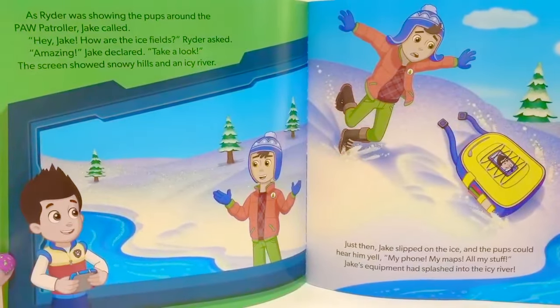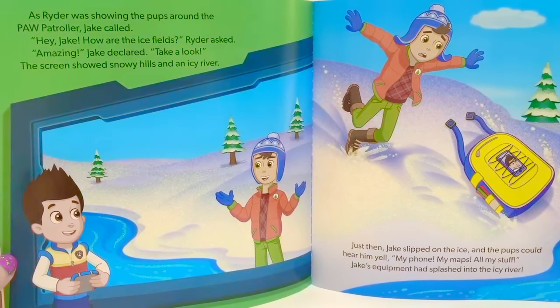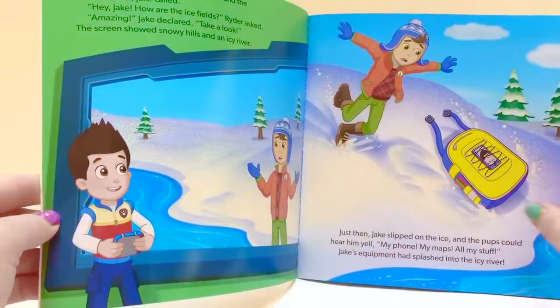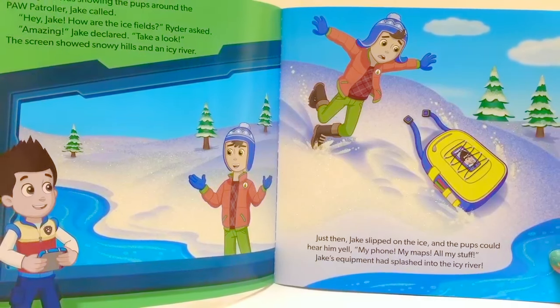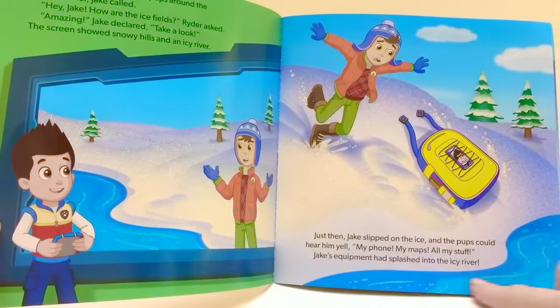As Ryder was showing the pups around the Paw Patroller, Jake called. Hey Jake, how are the ice fields? Ryder asked. Amazing, Jake declared — take a look. The screen showed snowy hills and an icy river. Just then Jake slipped on the ice and the pups could hear him yell: My phone! My maps! All my stuff! Jake's equipment had splashed into the icy river.